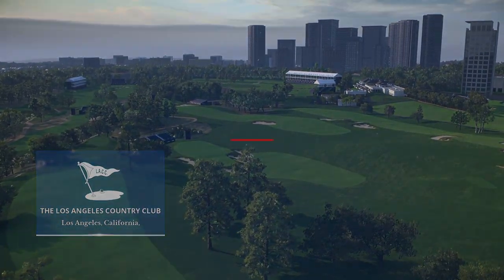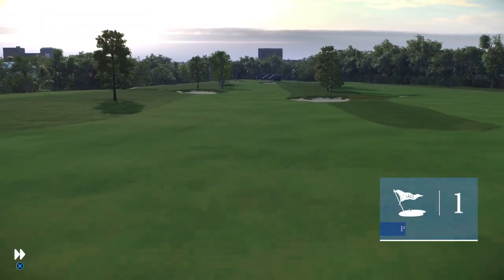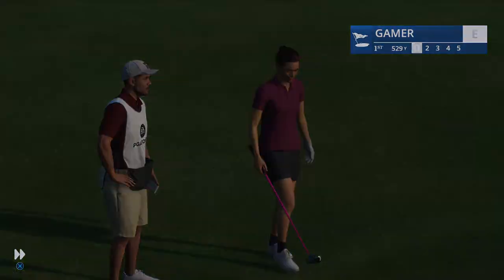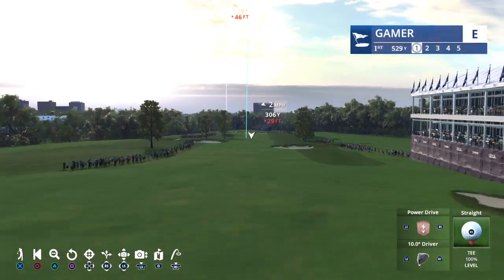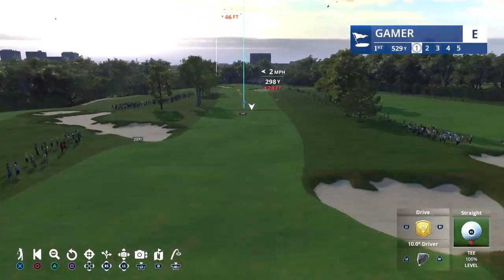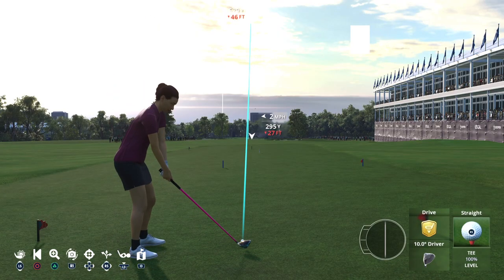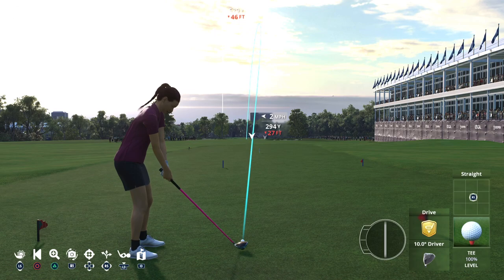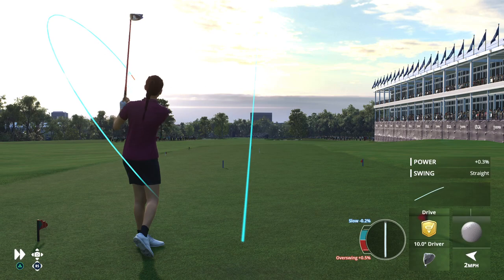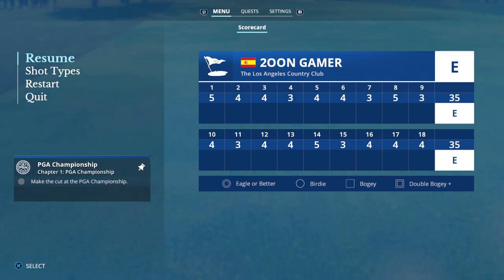EA Sports is proud to bring you coverage of the world of golf today from the Los Angeles Country Club, home of the 2023 United States Open. With Frank Nabilo by my side, I'm Rich Lerner. Frank, as weekend golfers know, there's always part of your game you're focused on — what are you going to be looking at today? Tee to green, Rich. I know people always say it's important — tee to green, that's the secret.